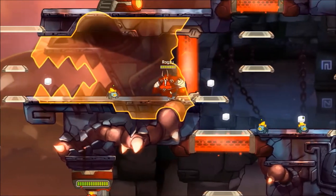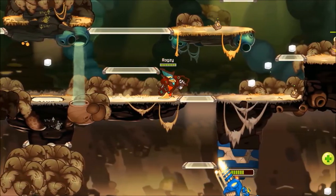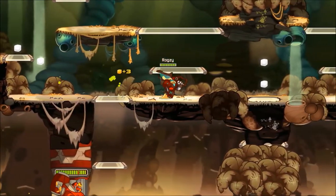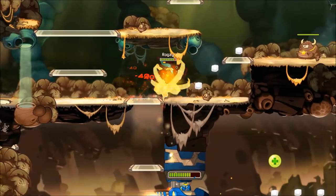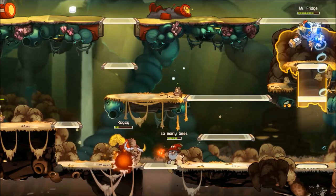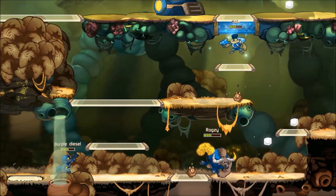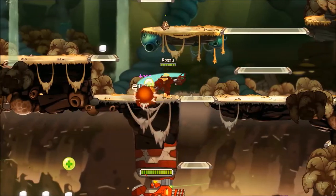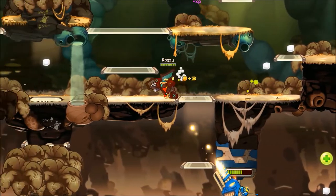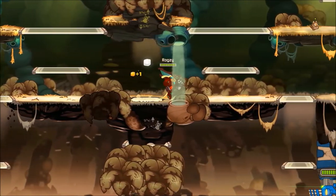Moving on to creeps. You may notice that you can actually get both creeps on only one lane. With Coop, Deadlift, or other characters, you can hit from above the platform using your auto-attack to get both creeps. This is convenient because it lets you heal while moving without going too far. Some skills also let you get both creeps simultaneously — for example, Clunk can bite to get the upper platform creep while killing the bottom creep with his auto-attack.